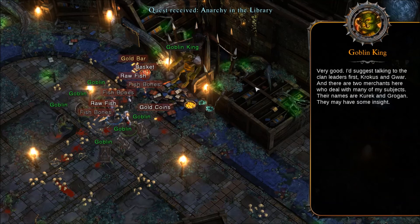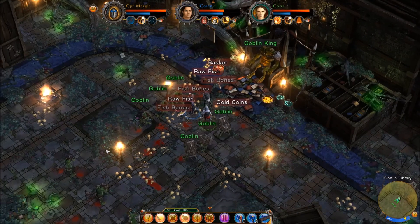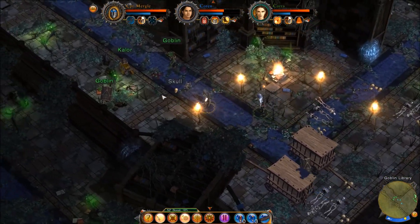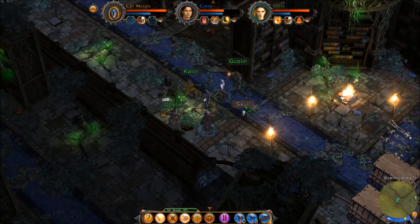'Very good. I suggest talking to the clan leaders first — Crocus and Guar. And there are two merchants here who deal with many of my subjects: their names are Kurek and Grogon. They may also have some insight.' In my library there are two clans — the Crocus and the Guar. Both swear undying loyalty to me, but I have reason to believe one of those clans is going to attempt to overthrow me. Bring me the name of the traitor who plots against me. Alright, ladies and gentlemen — I think that is going to do it for this episode. A little bit of lore, a little bit of exploratory stuff, some quests getting done, and we're moving on toward finishing up and getting the book. That's all a tale for another time — I'll see you next time with more Ember. My name is Bumpy McSquiggums, thank you for stopping by The Freak Show, and I will see you later.